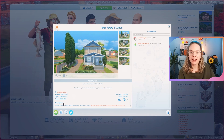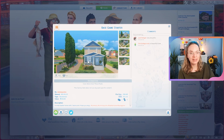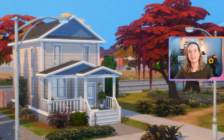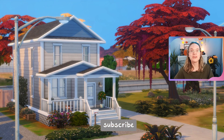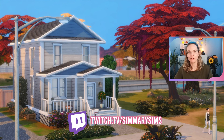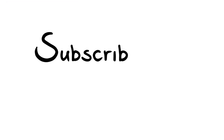This base game starter home is up on the gallery, coming in at just over 18,000 simoleons. The lot itself costs around 1,500 simoleons, so your sims can move in right away. It's built on a 20x15 lot in Willow Creek. My gallery username is Simmery Sims — same on Twitter and Instagram. Feel free to subscribe and click the bell icon for notifications. I also livestream on Twitch at twitch.tv/simmerysims a few times a week. Thanks so much for watching — see you in the next video!